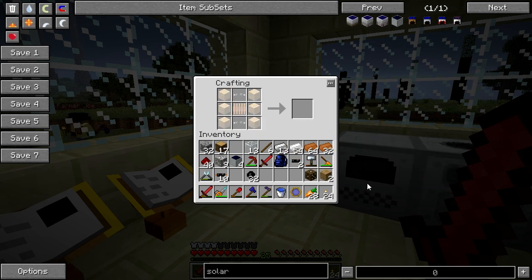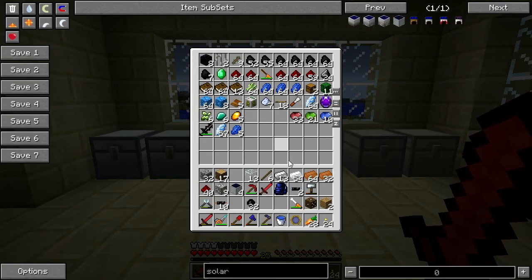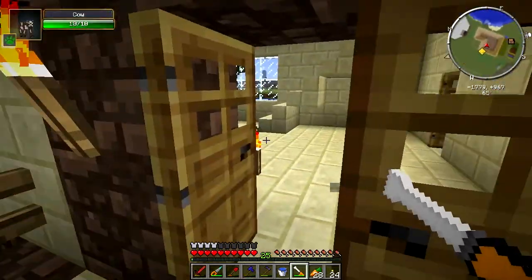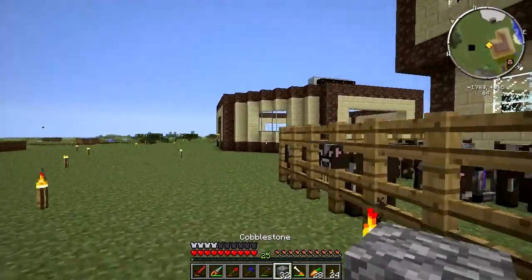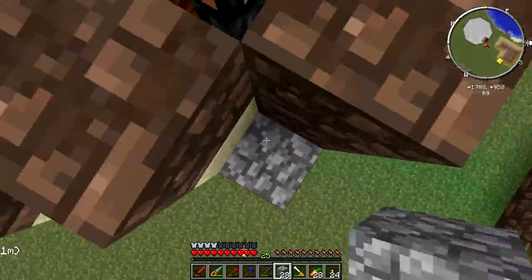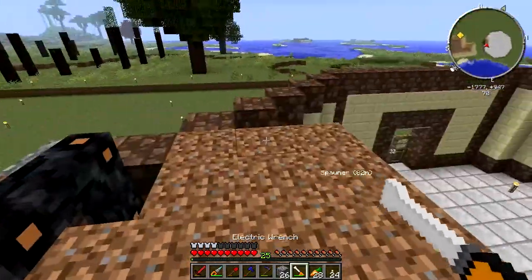Now the final thing we need to do is reclaim my solar panels. There's a chance I might not be able to reclaim all of them, which would suck a great deal. Hopefully we can. Electric wrench time — have we got some blocks to get up? Yeah, I've got some cobble. Time to climb up on the roof and reclaim my solar power, and then I will upgrade this. Eventually we'll have better solar arrays. I've got that one back — yes, I have them all.